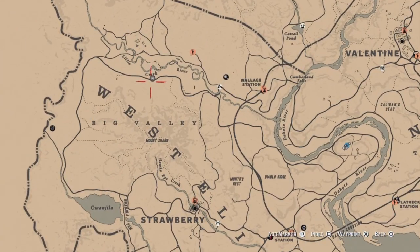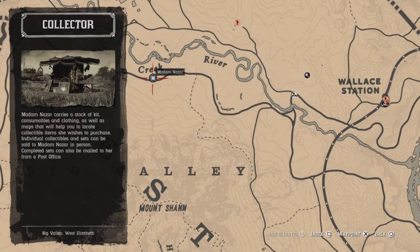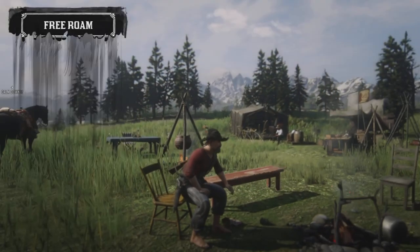And that's it guys! Once again, Madman Azar is going to be located up here at Little Creek River, and fast travel is going to be Strawberry. I wish everybody luck on their dailies - thanks AJ!